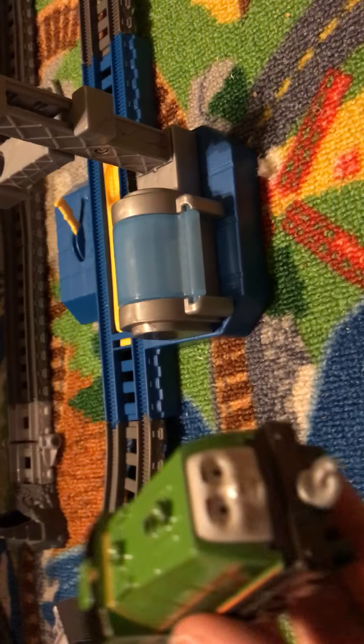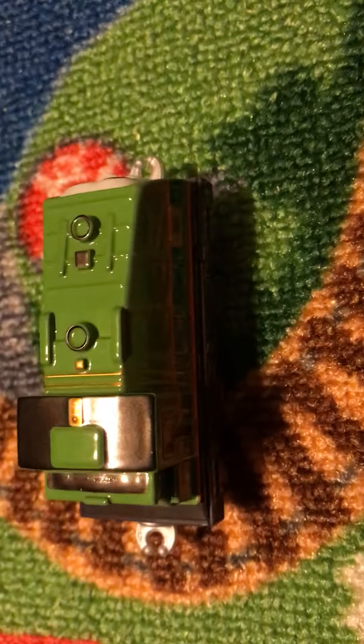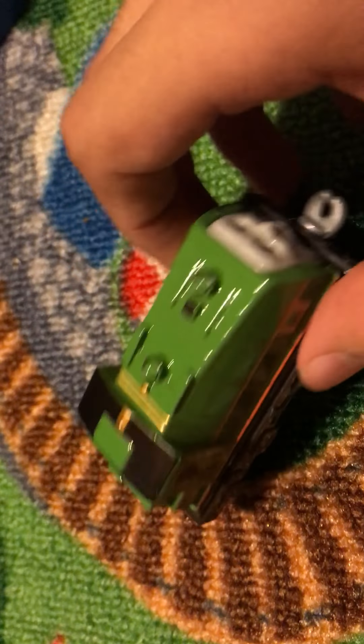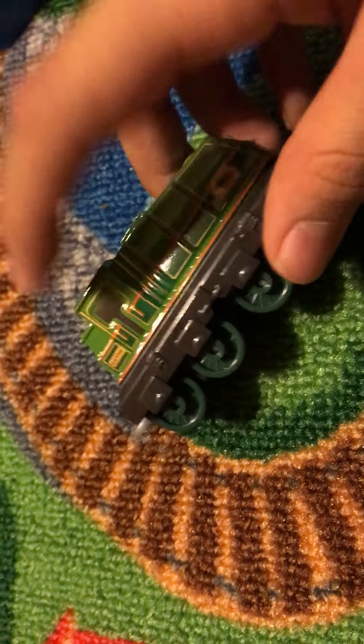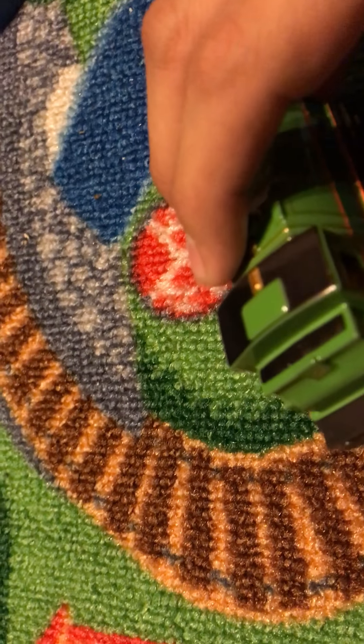Soon I'm gonna do a review called take-and-play versus Adventures, where I get all my take-and-play models and Adventures models that are exactly the same and see which one's better — but I need a few more Adventures models first. He's really light but has amazing detail. The golden stripe is painted, the side is all good, and there's black stuff on his whistle.